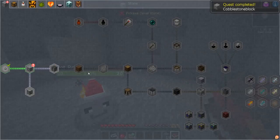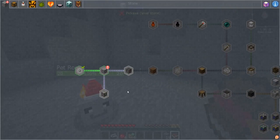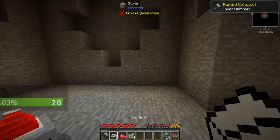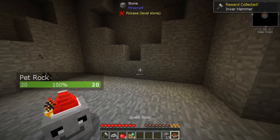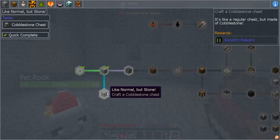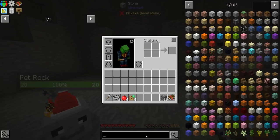Perfect, let's go ahead. We're gonna zoom in a little bit over here. Let's go ahead and claim this reward — and we got an invar hammer. That is amazingly awesome. Okay, so next we're gonna need to go ahead — that's interesting. Cobblestone chest — okay, so let's see about making that.